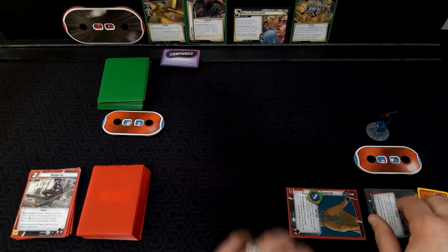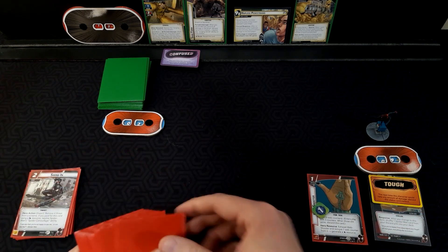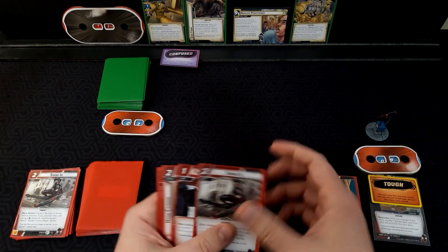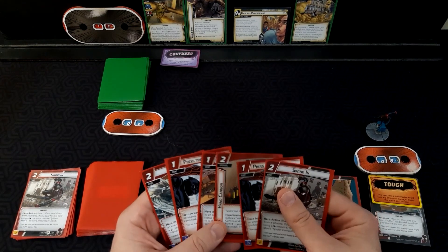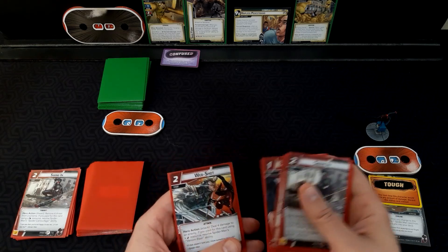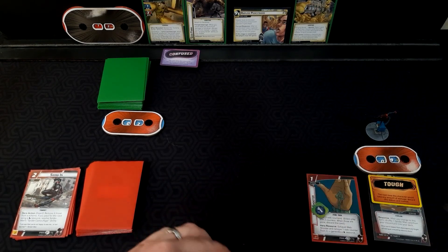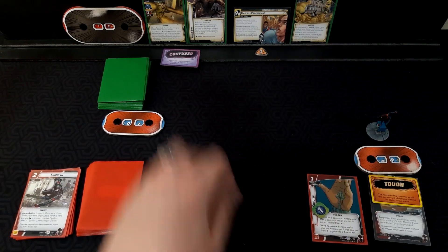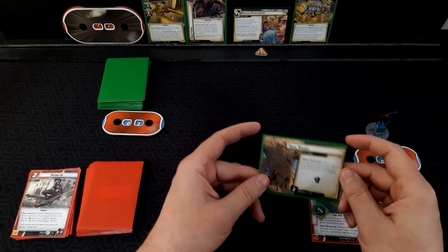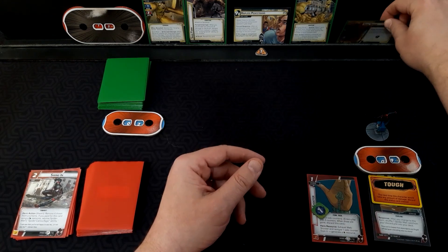We hang on to those three cards. Draw: Swing In, Press the Advantage, Hand Cannon, Arachnobatics, Press the Advantage, and Web Shot. Threat goes on, he's confused so he can't do anything. Encounter card: Tidal Sands. When revealed, place X additional threat where X equals the number of Sand counters on City Streets — well, there are none.